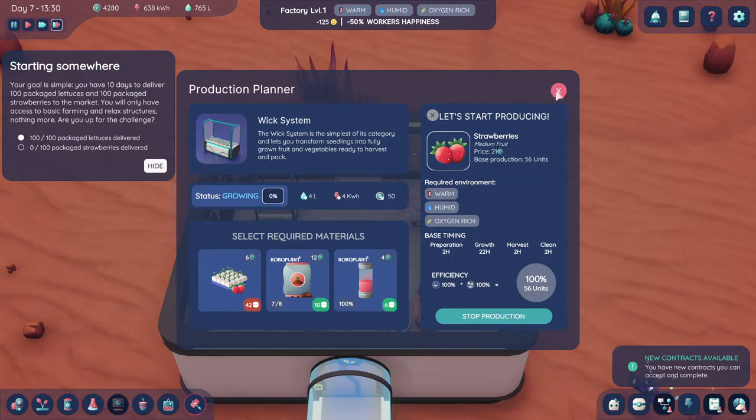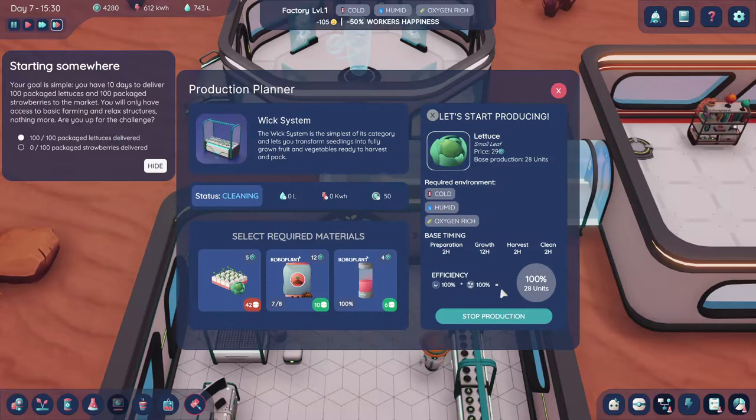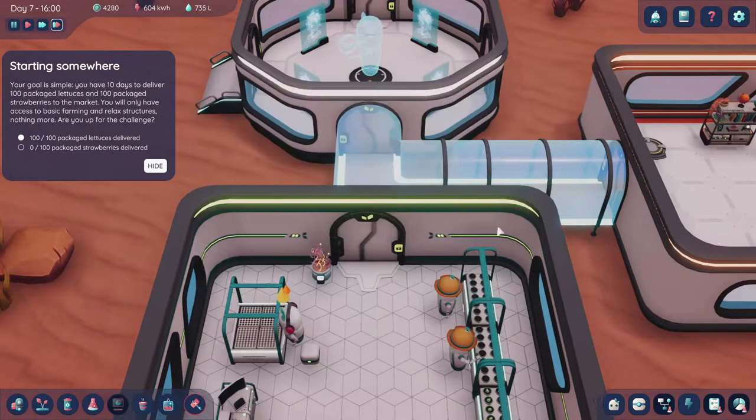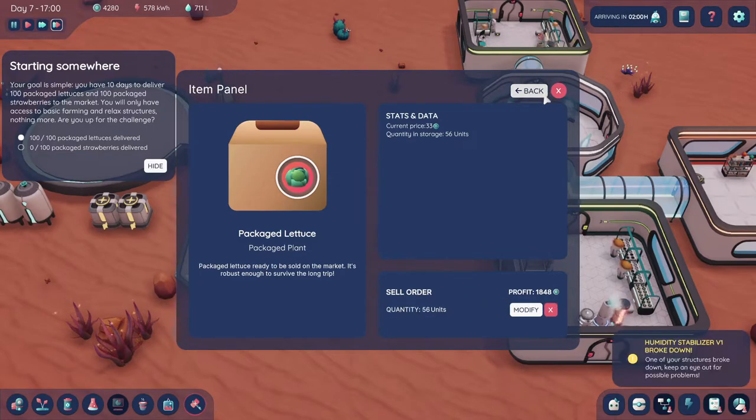It's still preparing — look at that, 100%! Now it goes to prepare stage and then... preparation is two hours, growth is 22 hours, and two more. So that's 26 hours for a turnaround — compared to the lettuce, which is half the time. We have more to sell — boom, max, confirm. Perfect.